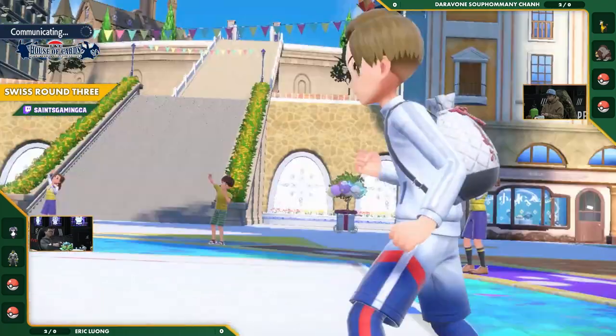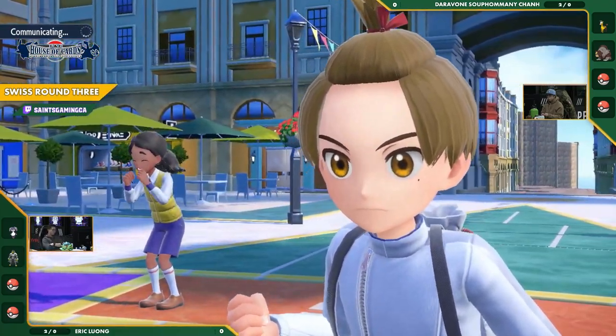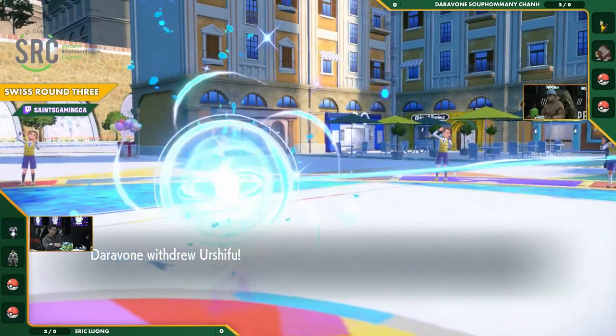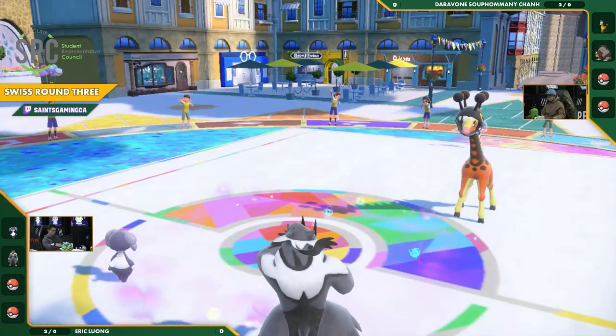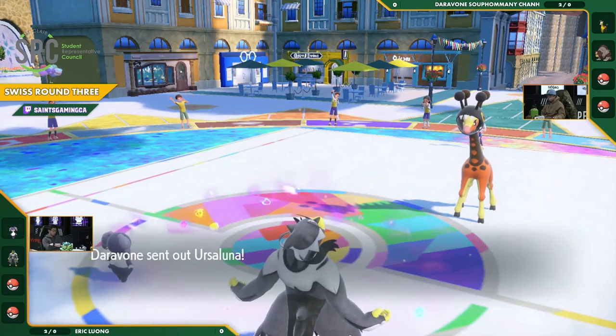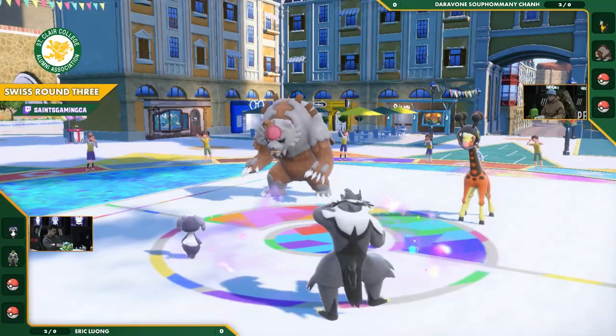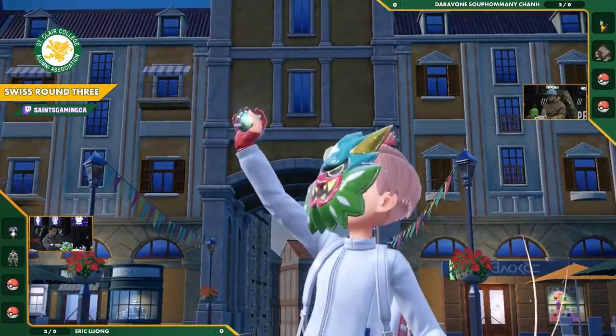Close Combat as well coming out on the other side. Who will take it all right here? Who will knock out the first Pokemon? Daravone withdraws the Urshifu. Now we're going to see what he's going to replace it with — there it is, it's back with the Ursaluna. And if the read is correct on the side of Eric, this could be huge.